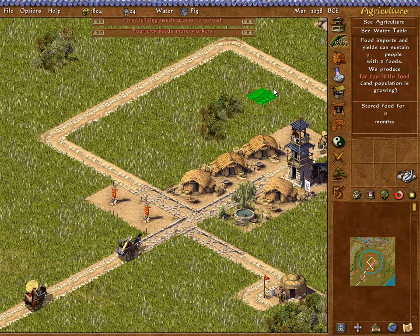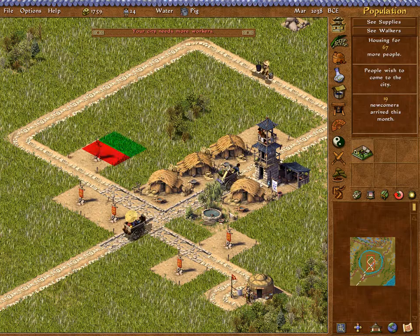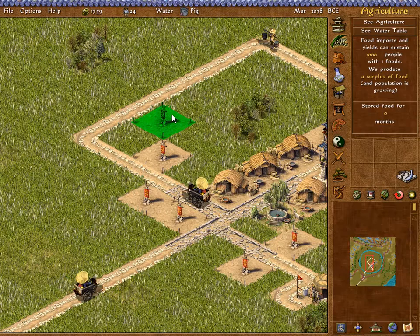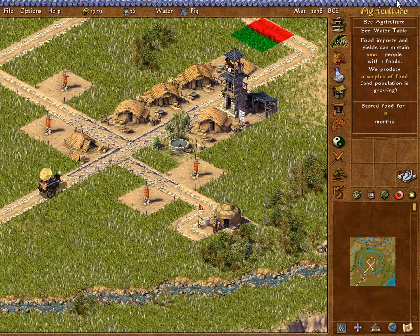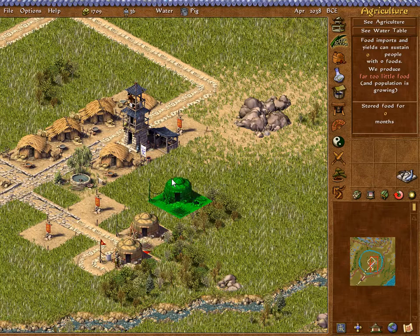Hopefully we'll start getting some profit. Look at that — we've got upgraded homes! Our city needs more workers, so we need to bring in even more population. We'll start bringing in population over here in this area, and I want to get another inspector's tower pretty soon. I love these tycoon games — they're just so comfortable. I have no other way to explain it. It's just such a comfortable, enjoyable experience.